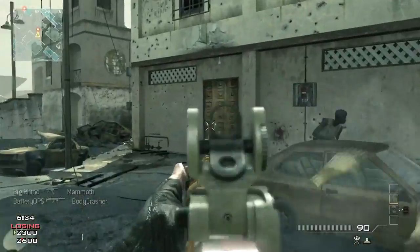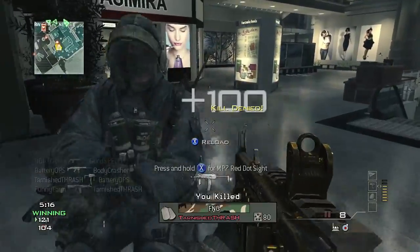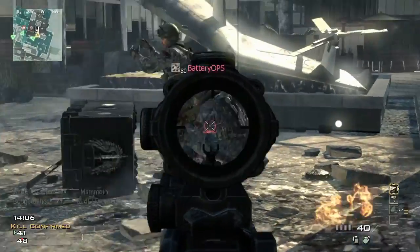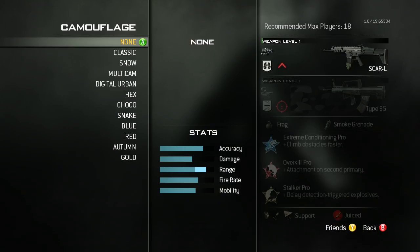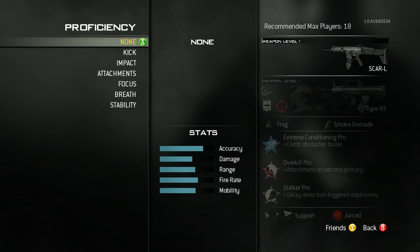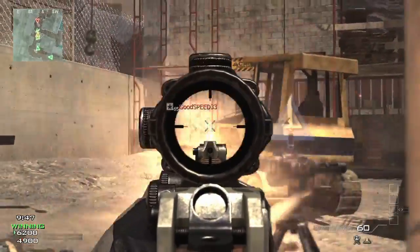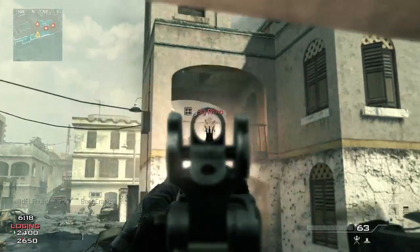Another way that you can customize your gameplay in Modern Warfare 3 is by weapon proficiencies. We've basically given every weapon an experience bar, so now you're leveling your weapons as well as your player. Leveling will unlock all of your attachments, your camos, but it also unlocks a new thing called weapon proficiencies. This allows you to get better with your weapon of choice through practice, and the weapon itself gets better.